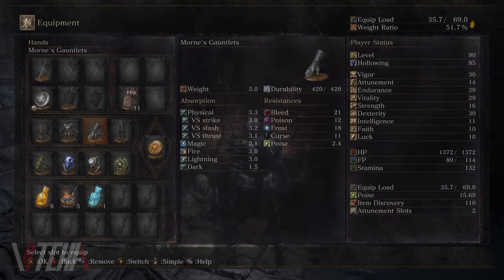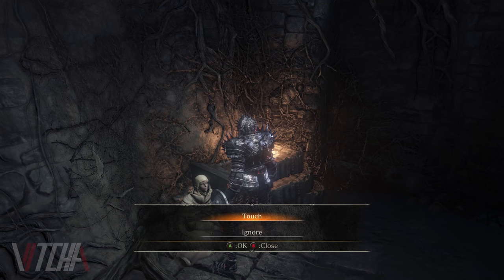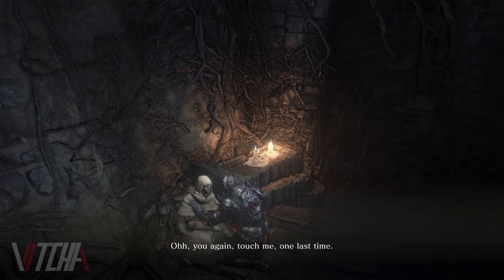Thinking you're the knight sworn to protect her, Irina will say: 'Hold out your hand and touch me... Oh, you again. Touch me one last time and kill me as you promised you would.'